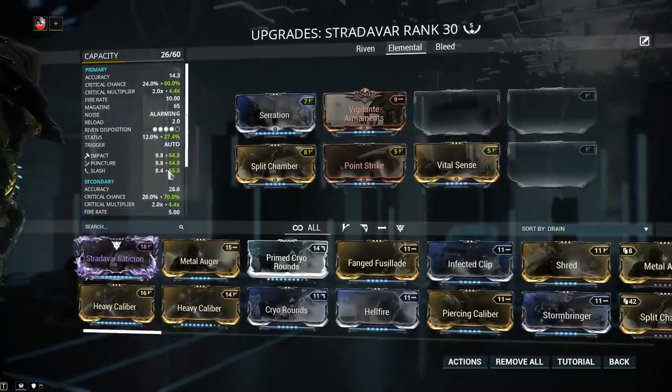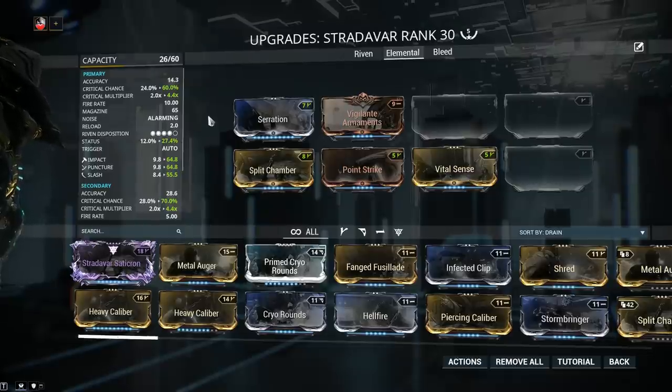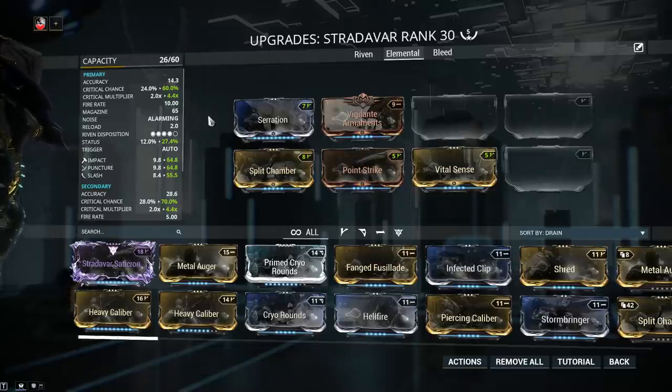Next we really gotta decide what we want to do with the weapon — you can build it for elemental damage or for bleeds. Let's go into elemental damage first. Elemental damage should always be applied depending on where you're going and who you're fighting. For example, if you're fighting the Corpus faction, these guys have big shields — against big shields you can use magnetic damage, or a smarter idea would be to build gas or toxin, which bypasses their shields entirely and deals damage to their health.